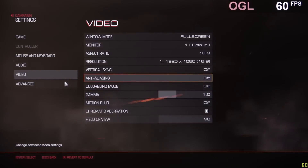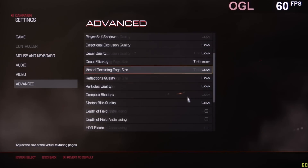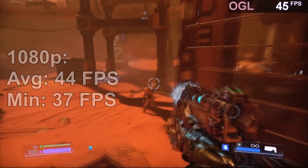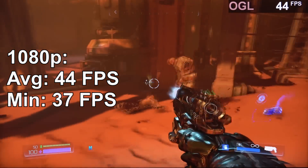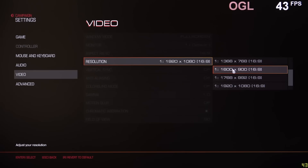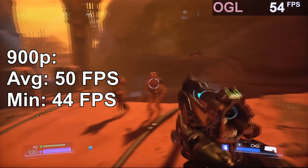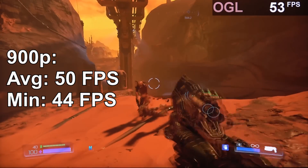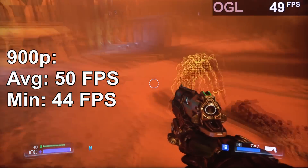Let's try out Doom with the OpenGL API at 1080p, no AA, and low settings. The experience is not too shabby — 44 fps on average is fine. Dropping to 900p doesn't translate into an ultra-smooth experience either, but it does lead to some improvements: a couple more frames, around 50 fps.